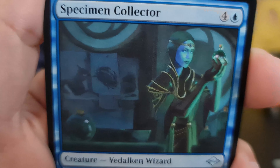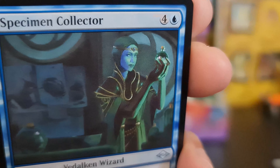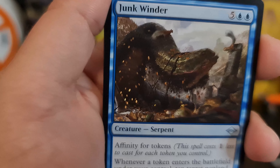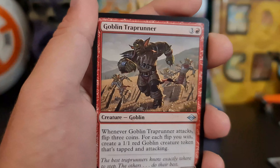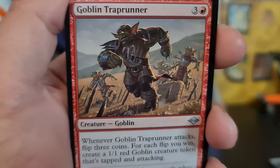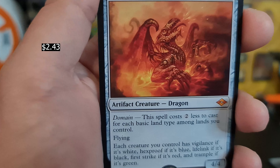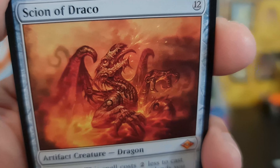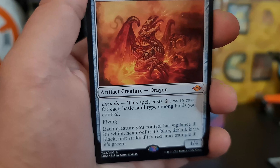We got a Specimen Collector — damn. If she's not a nice specimen, I don't know what is. We got the Junk Winder art card with the Junk Winder in the pack. A Goblin Trap Runner — run fast buddy, so you don't die like the guy behind you. Scion of Draco — that's not a bad card. That's cool, I like that one a lot.